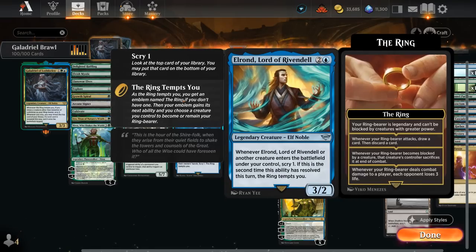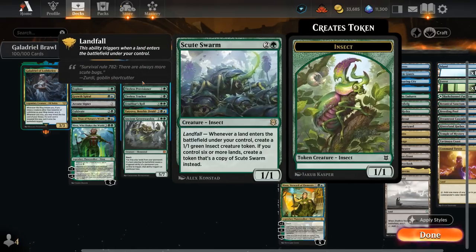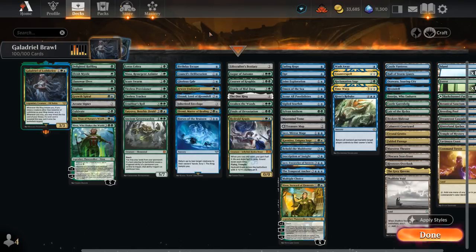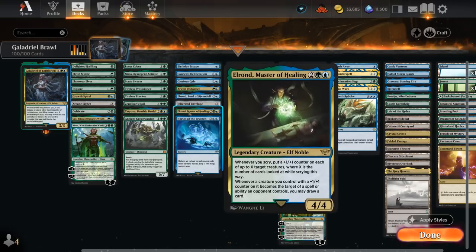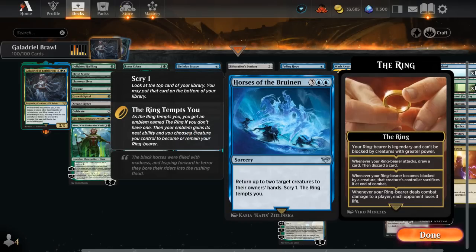If we get Elrond alongside Galadriel and Skewed Swarm in play, shenanigans will definitely ensue. Elenwe has the ring tempt us when it enters and can make mana. We've got Elrond at 4 mana giving us extra +1 counters whenever we Scry, and can also let us draw a card if the opponent tries to take out our creatures with +1 counters. The Horses of the Eorl can bounce two creatures, Scry 1, and the ring tempts us — with Galadriel we get to Scry 1 and then potentially Scry 3 as well, putting multiple lands on the battlefield.